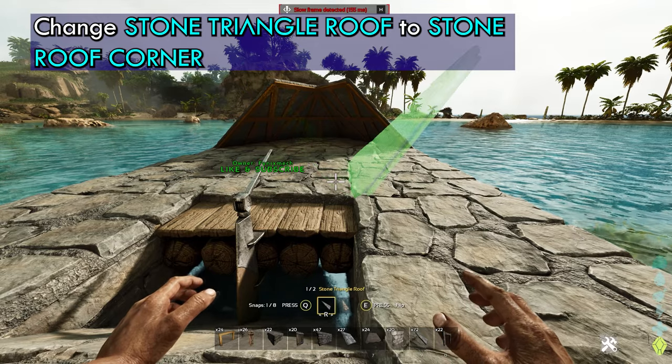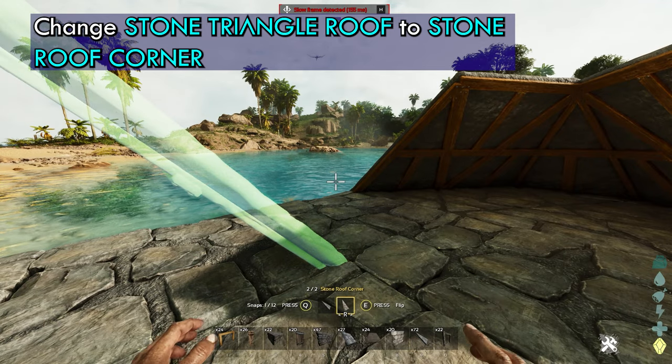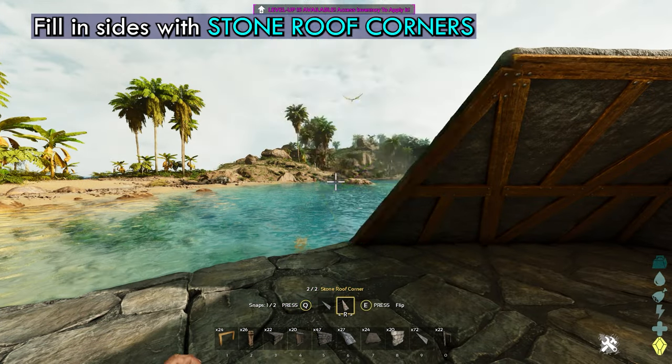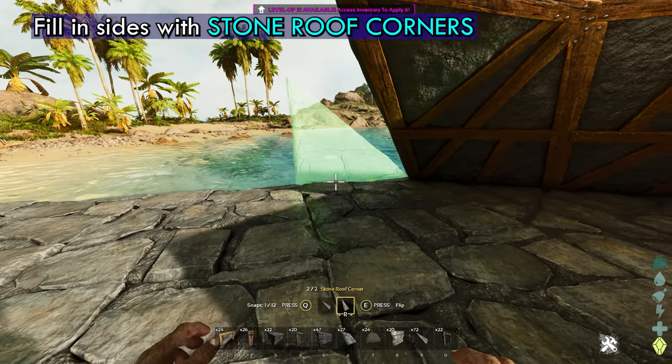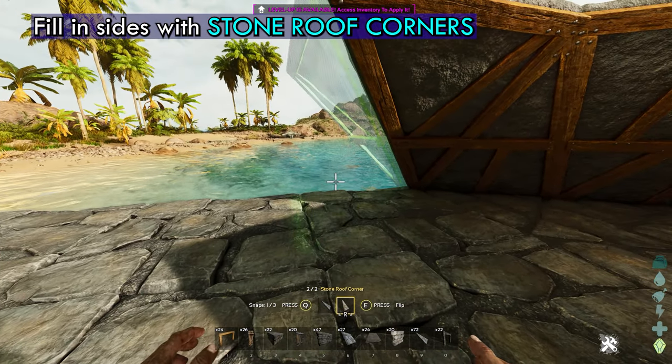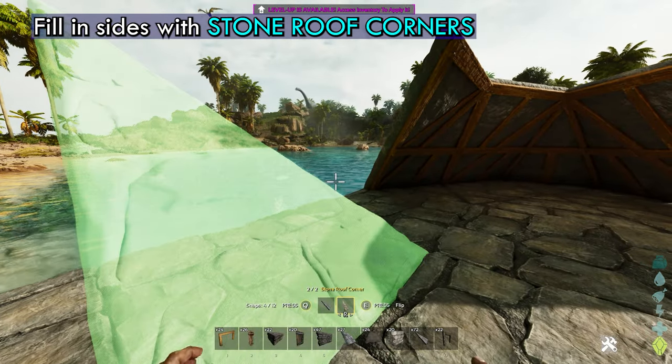Then you want to take the stone triangle roof and change it to the stone roof corner. Then you're going to fill in your sides. You might have to move it around a little bit — it's a little weird — but just keep cycling through your snap points. You'll find it. You do want them angling inward.